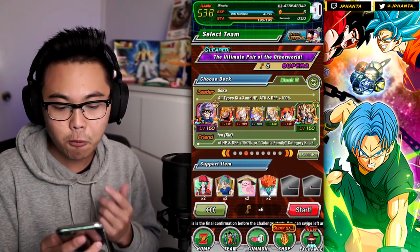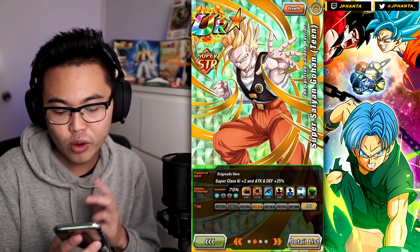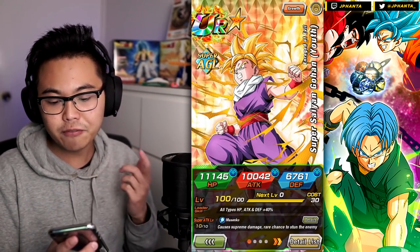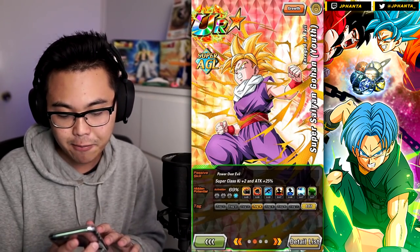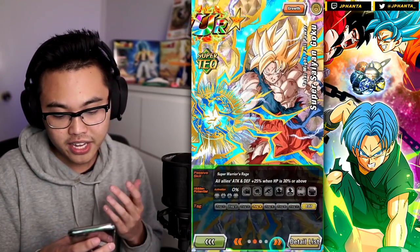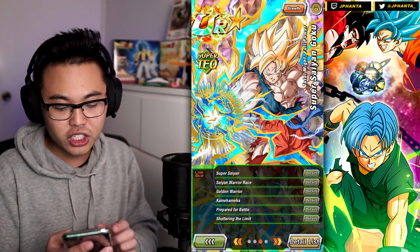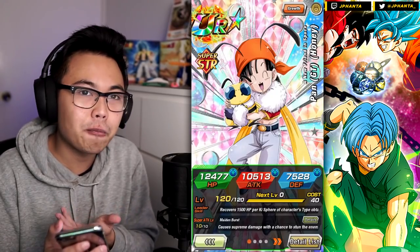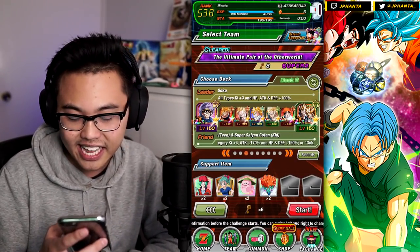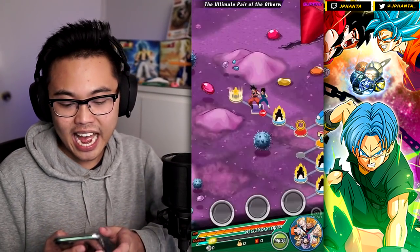He's also a support. We have High School Gohan as his main linking partner — he provides Super class allies 2 Ki and 25% attack and defense, plus the Super Saiyan link. Then we have Youth Super Saiyan Gohan, who does essentially the same thing but without defense increase, and this Super Saiyan Goku providing 25% attack and defense to allies with Super Saiyan link, Prepared for Battle, and Shattering Limit. We also have B.Pan just to help get through the event.